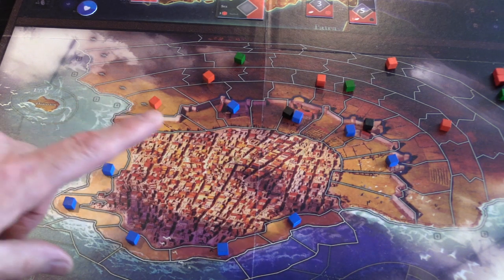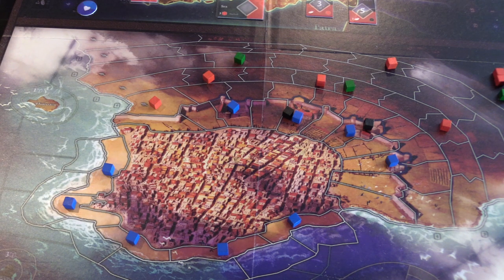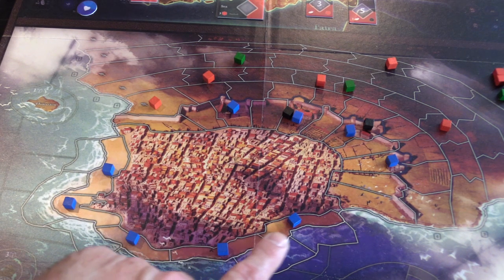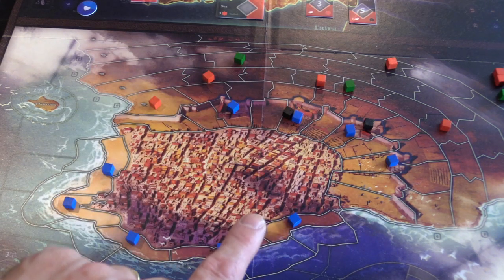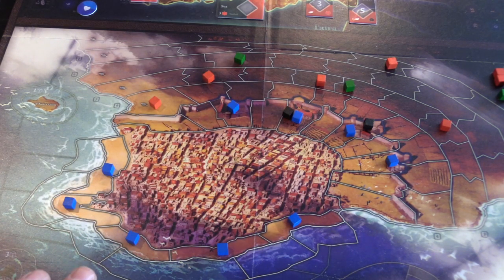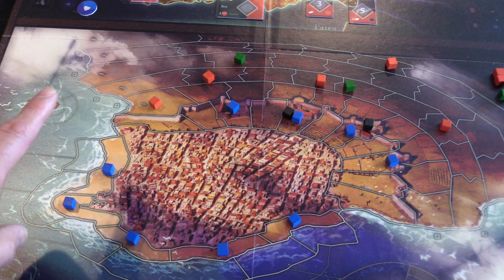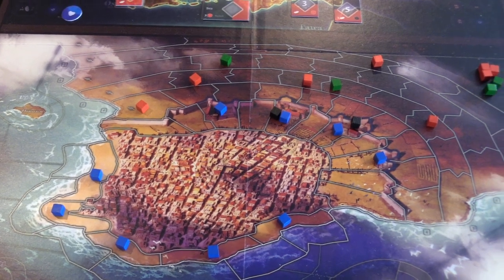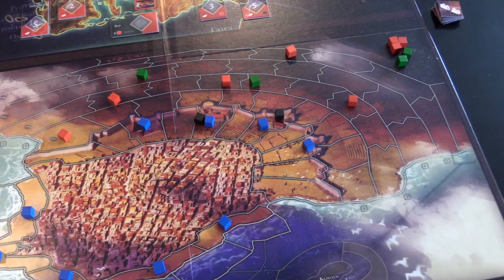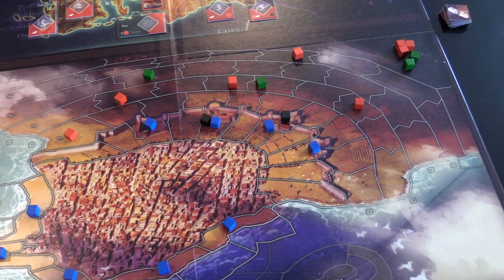The Greeks can also win by dropping the Ottoman morale track — basically the Ottomans can't keep their army or mercenaries paid. And look at this: you can see clouds rolling in. It looks like you're almost in an airplane flying over a beautiful coastline, with the ocean and clouds visible there. It's gorgeous.